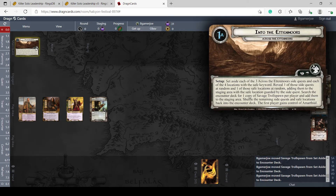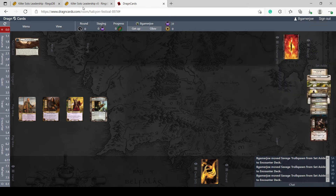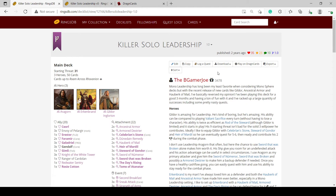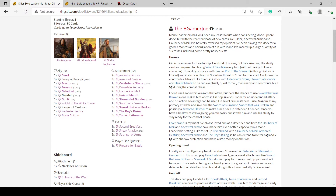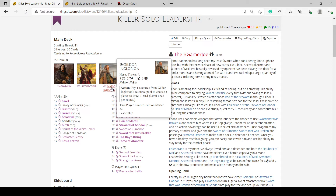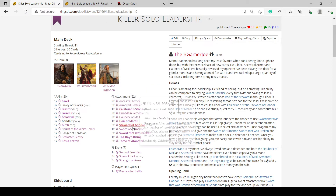I'm up to Across the Ettenmoors, the troll quest. There are a lot of side quests in here and it's known for being a little easier in this cycle. I think it's fun and the nightmare deck is fun too. I'm going to use this killer solo leadership v5 deck. A couple years ago I published this leadership deck using Aragorn, Erkenbrand, and Gildor.